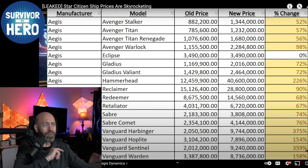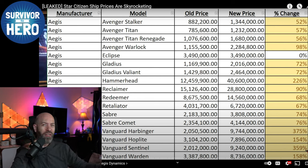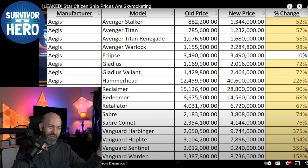The Eclipse doesn't have a price change because it's already priced really high — it's $300 real money. These Avengers range from about $65 for the Titan up to $85 for the Warlock, while the Eclipse is $300. That's a really expensive ship for just three torpedoes — it's a very specific niche ship and stays at 3 million in-game. This is going to be behind a reputation paywall eventually, which is also what they're introducing in events. The military variant of the C-17A won't be given to just anybody — you'll need the rep from Overdrive, and then you can earn the in-game upgrade.